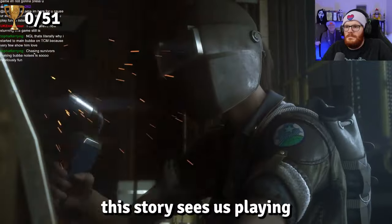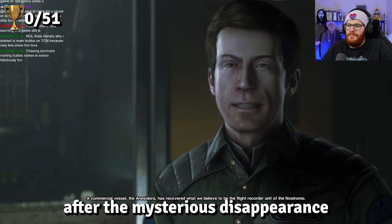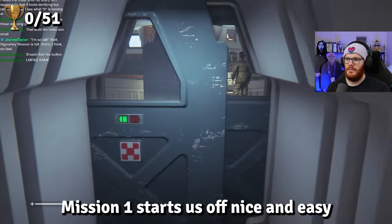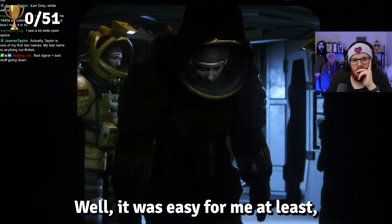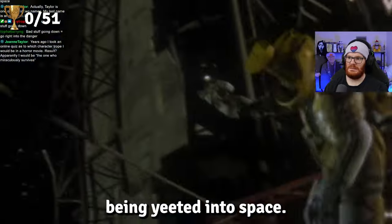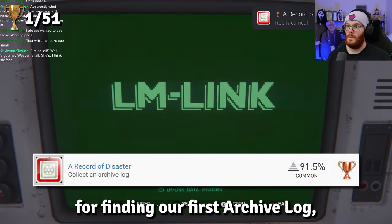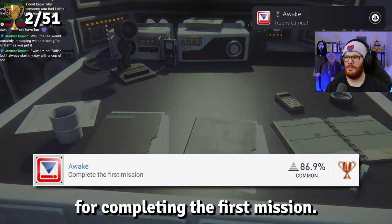For those unfamiliar with this game, the story sees us playing as Ellen Ripley's daughter Amanda, who is seeking answers and closure after the mysterious disappearance of her mother 15 years earlier. When the flight recorder of her mother's ship is located, Amanda is invited along to retrieve it from a space station named Sevastopol. Mission 1 starts us off nice and easy, and we put ourselves on the board early by earning our first two trophies: A Record of Disaster for finding our first archive log, and Awake for completing the first mission.